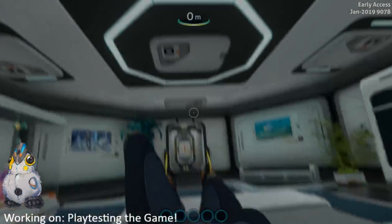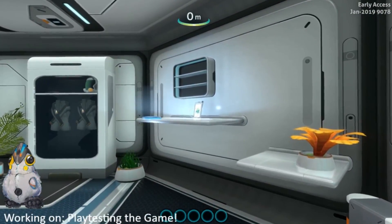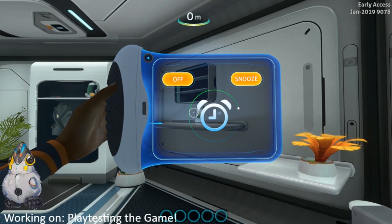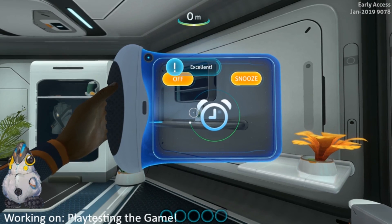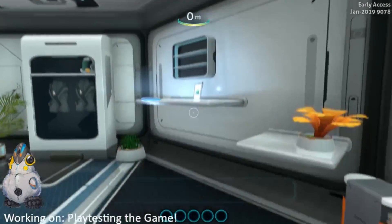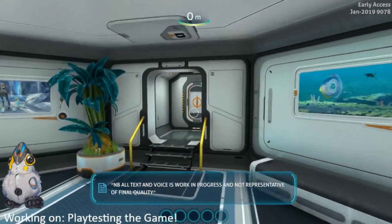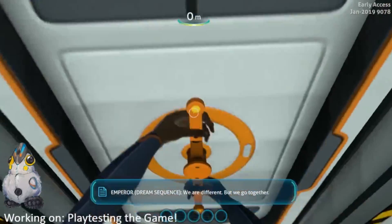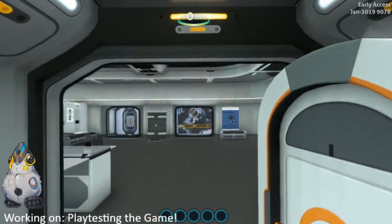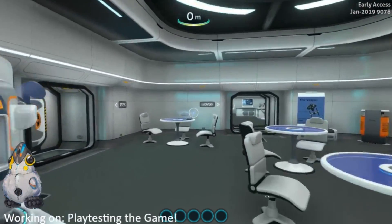And here we have the beginning sequence of Subnautica Below Zero. I've never seen this, so this is my honest reaction. We wake up in a pre-built base and we get a call — oh, it's just our alarm. There's an NB alt text, Emperor dream sequence: 'We are different, but we go together.' So we just dreamed about the Emperor, apparently, even though we are not Riley. That is weird.